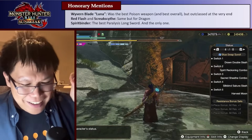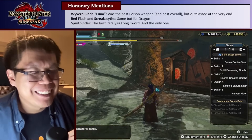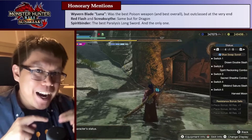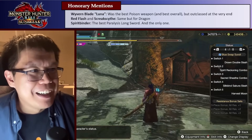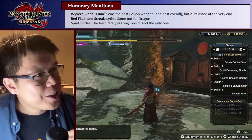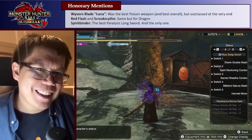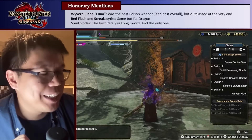Warframe Blade Luna, which for the longest time was the best poison weapon and basically the best longsword in the game, just got outclassed at the very end — it tripped over before the finish line by another poison longsword. Red Flash and Street Scythe are both dragon longswords that were swapping first and second every patch. There was fear when Chaotic Gore Megala released the Chaos Loire longsword, but these guys stayed on top, then also got beaten by a slightly better dragon longsword. The Spirit Binder, the best paralysis longsword — and also the only one — is also not featured. And finally, Oppressor's Abyss, a Thunder longsword, got stealth-renamed without any announcement, which I still find funny.